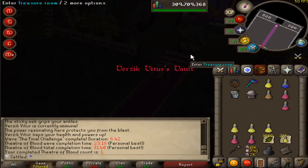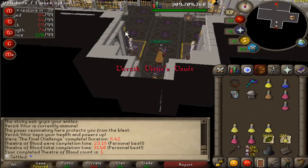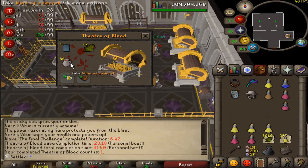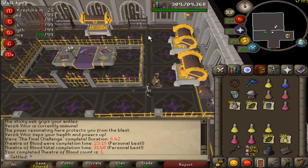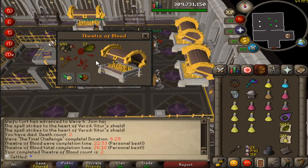Sotetseg is the hardest boss in the raid. That's actually a really good reward — oh my god, wine of Zamorak and snapdragons! That is really good. I'm going to deposit that and we're going for run two.